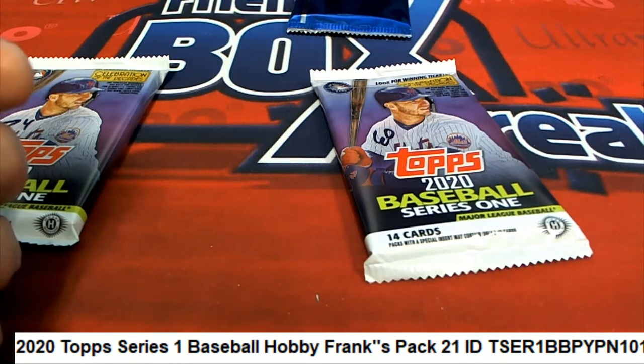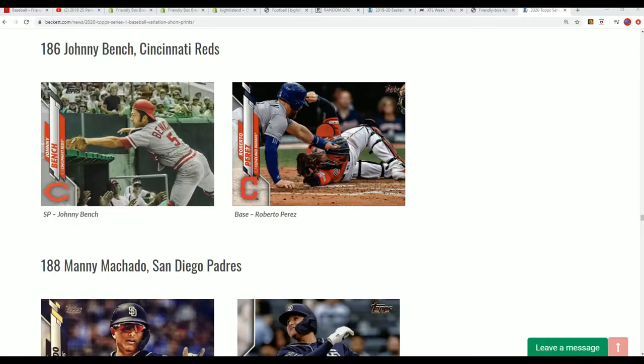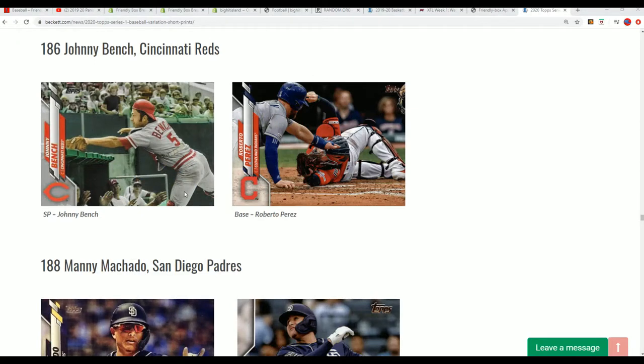I do kind of want to check on the Roberto Perez. I think I'll pull up the Variations page in a minute. So that is the base Robert Perez — you can see Johnny Bench is the short print there, number 186. But this is the base card of Perez. I'm constantly looking for some of these Photo Variations coming out of Series 1.